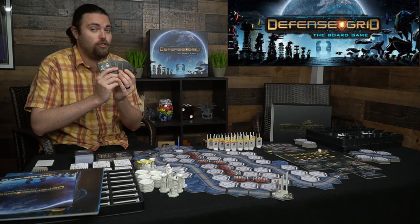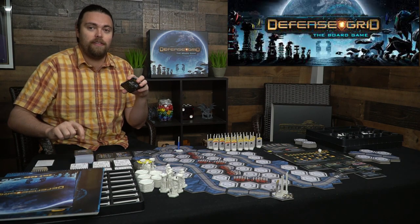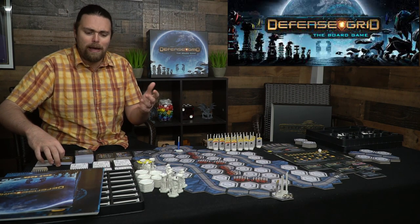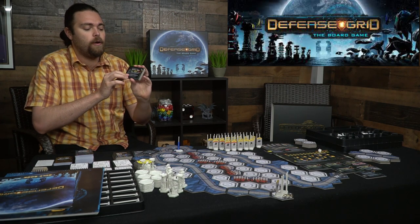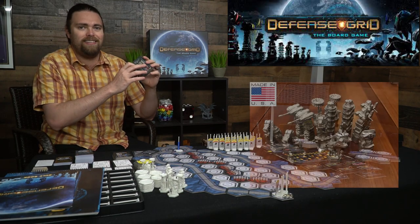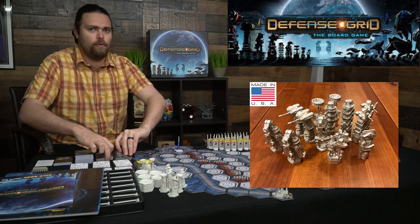There are also special cards — you earn the option to pick two from this deck and choose one to add to the main deck after every mission, giving you a new special card to make things more powerful. You also have these big thick cardboard chits showing all the different towers, their levels, rate of fire, range, and any special abilities.